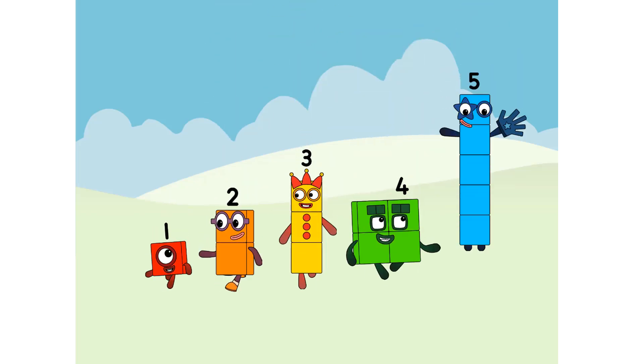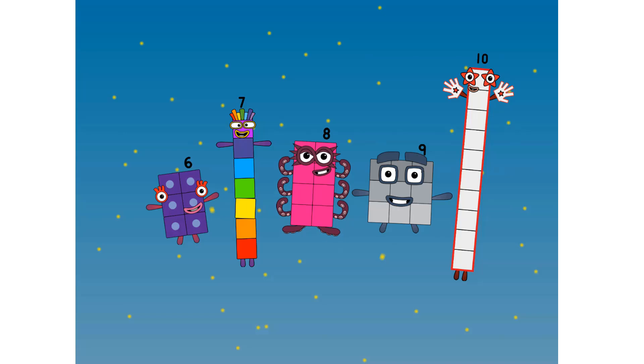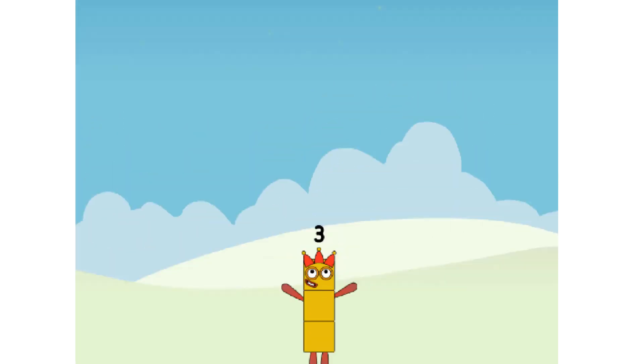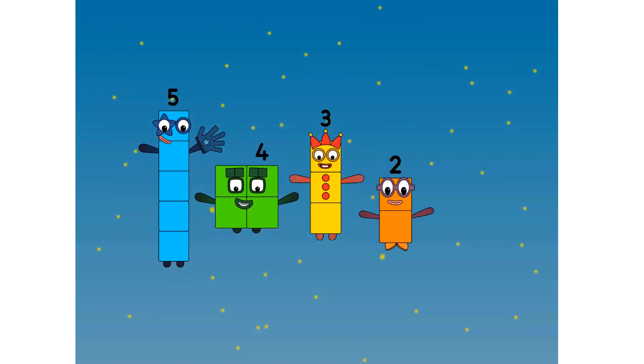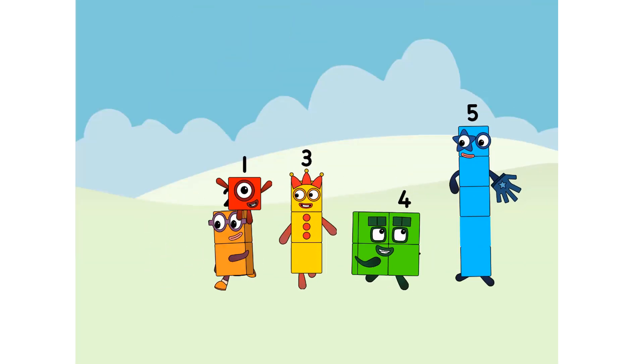1, 2, 3, 4, 5 Numberblocks. 6, 7, 8, 9, 10 Numberblocks. 1 and another one is 2, and another one is me — that's 3. 5, 4, 3, 2, 1 — time for some number fun. You can count on us with another block.